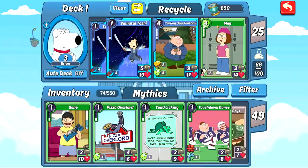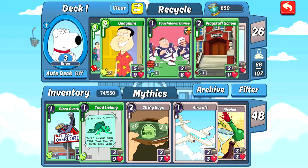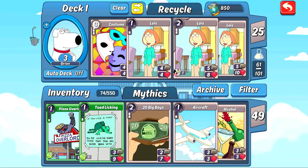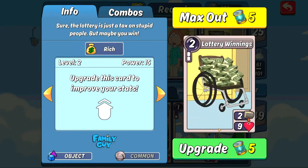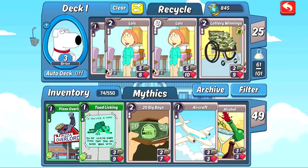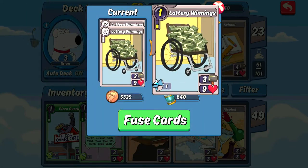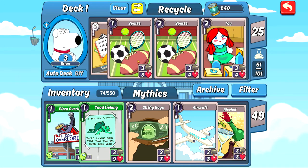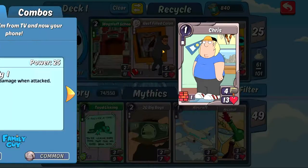Let's put touchdown dance in as well, and then we can take out one of the cards we don't use — we'll take out drugs. Let's upgrade lottery winnings — that'll give it an extra attack and make the fuses a little bit stronger. We have two lottery winnings so we'll eventually fuse those together, and we'll keep working on that because it's a Family Guy card. School, sports, toy — those are cards I'm gonna take out the more Family Guy cards that I get, but for now I'm leaving that as is.